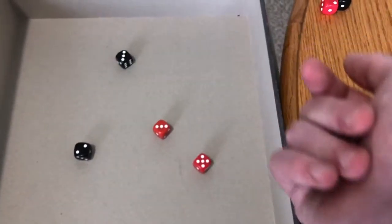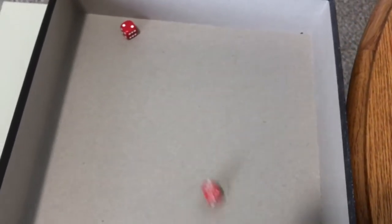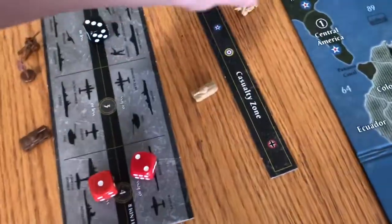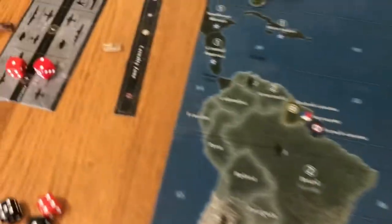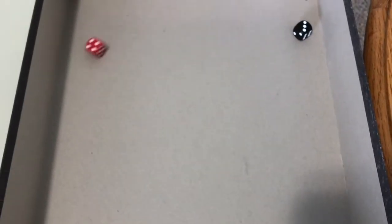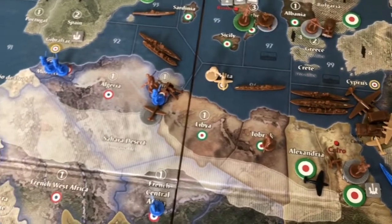One at one, two at two, one at three — we have one hit, we'll take that on the artillery. One at two, one at three, one at three — that is two hits. So the artillery is gone and two infantry are gone. Italian vents all the way. Artillery is a miss, tank is a hit, but the other tank gets a parting shot — and that's a miss. So the Brits are destroyed; Italians put the roundel on Normandy-Bordeaux.